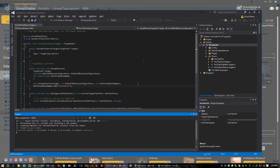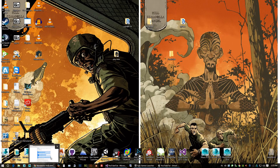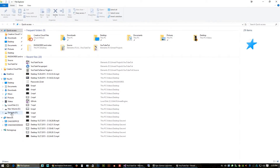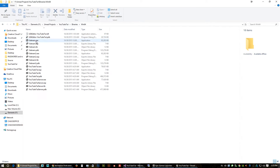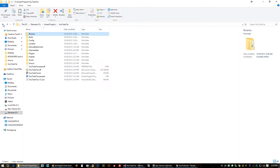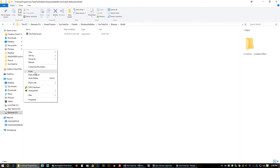Hit Build and it will build out the server .exe — it'll take a while. Build succeeded! Now go back into your project directory, navigate to Binaries > Win64, and you'll see the four server files. Right-click and copy them all. Go back into the publish folder we made — 'WindowsNoEditor' — then into Binaries > Win64. Make sure the client .exe is already in there, then paste in the four server files.